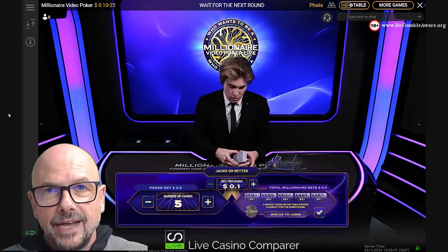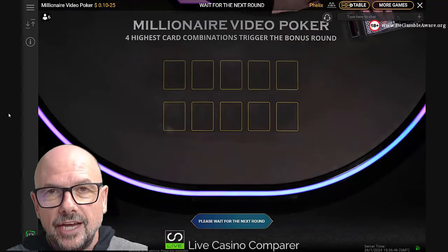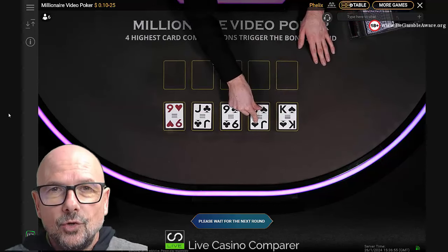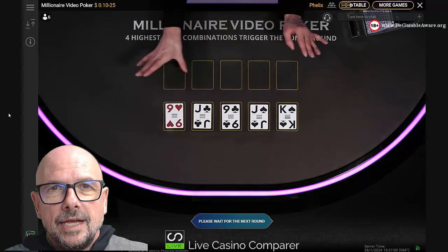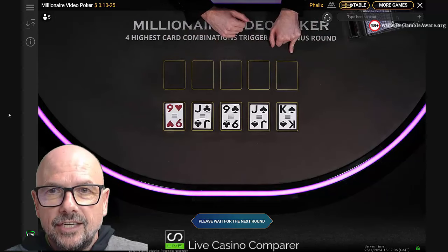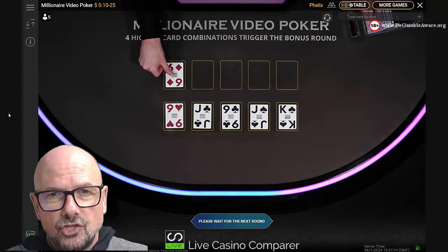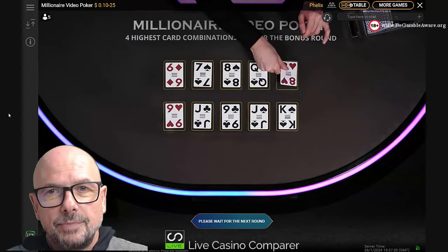Millionaire Video Poker has the theme of Who Wants to Be a Millionaire, and that theme is used in a special bonus round added to the game. It's optional and it's a paid-for bonus round — you place a bet to play it. You qualify for the bonus round by getting one of five different four-card poker hands from the first 10 cards dealt out of the deck. You don't actually have to do anything; it's just whether those cards appear in those first 10 cards.